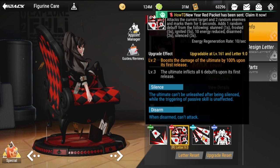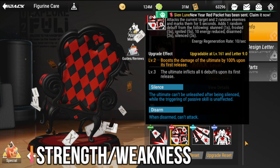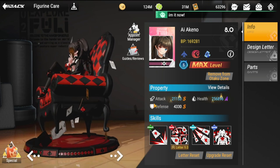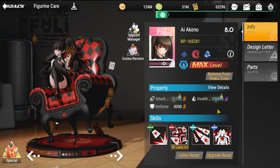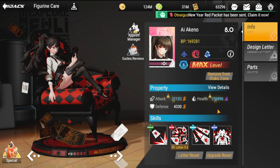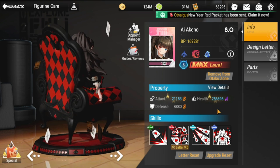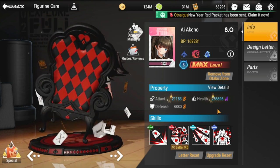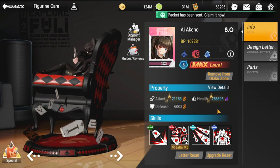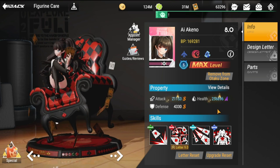Looking at her strengths and weaknesses, there's basically no problem with her attack. The only issue is her health — survivability needs improvement. The key challenge is keeping her alive long enough in the field until she can cast her first ultimate.